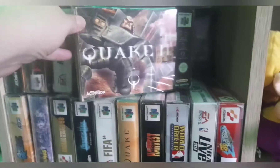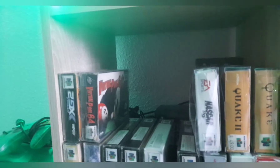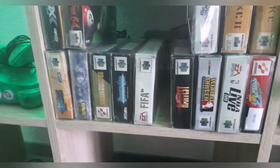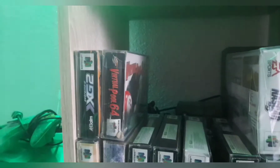Dann haben wir hier noch ein paar in OVP. Beide Quake Teile: hier ist Quake 2 und hier ist Quake – das sind die beiden Spiele, wo die Anleitung fehlt, Quake 1 und Quake 2. Wir haben hier noch Nascar 99, Harvest Moon, Mario Tennis, Virtual Pool 64. Das waren jetzt die Ostergeschenke für Minan und Nascar 99.